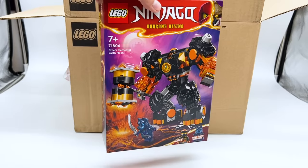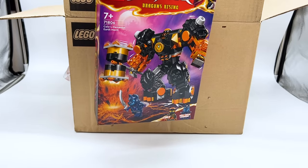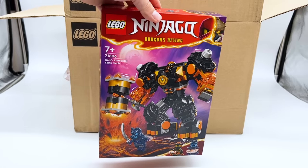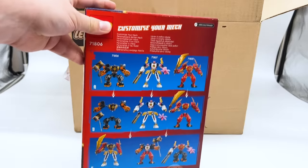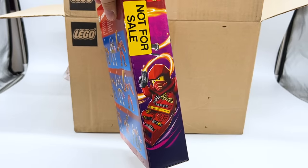Next I'll grab this set, and this is of course another one of the mechs — and this one is probably my favorite. It's Cole's Elemental Earth Mech. This one's shorter but also bulkier, and it's got Cole's lava arms on the mech. The back of the box shows you how to combine them. And funnily enough, Kai is on the side of this box, not Cole — that's a shame that he doesn't have official art.